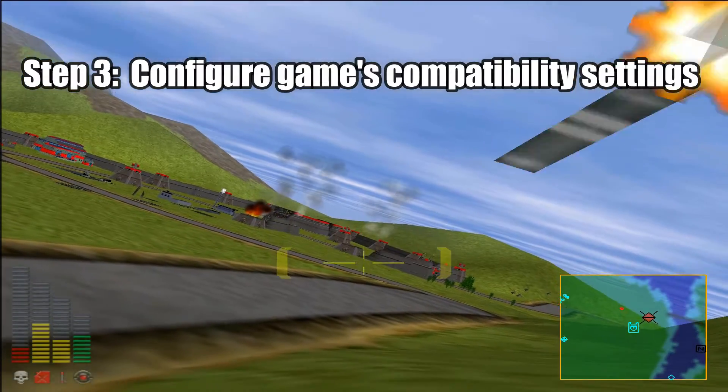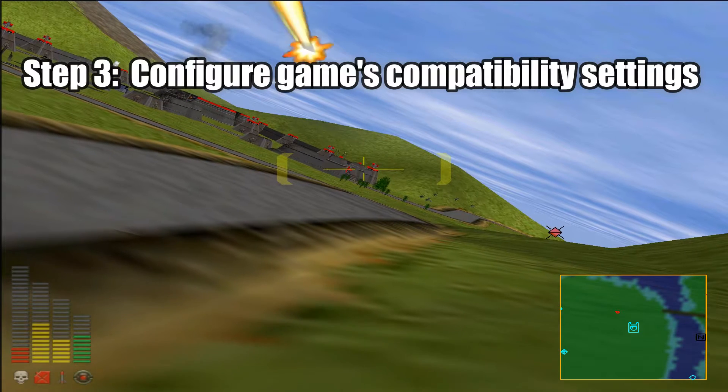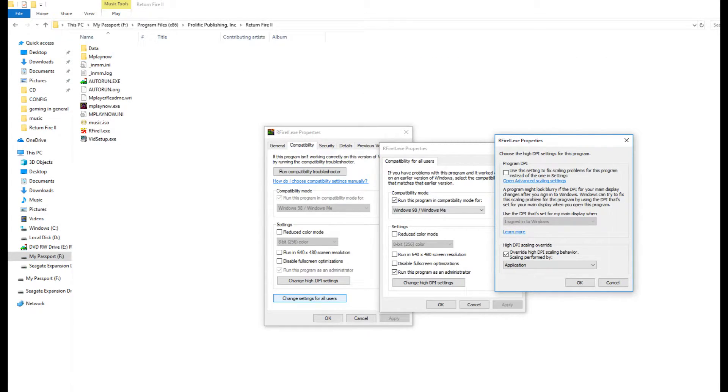Once that's done, head back to the game's main directory and right-click on rfire2.exe and click Properties. From there, click the Compatibility tab, then press the Change Settings for All Users button. Now make sure that the game is running in Windows 98 mode, as well as running as admin, as shown here.